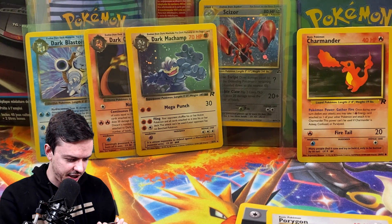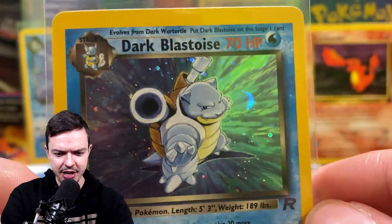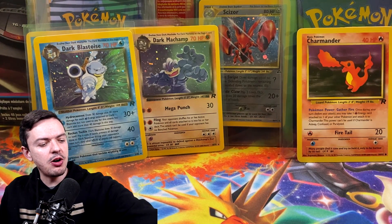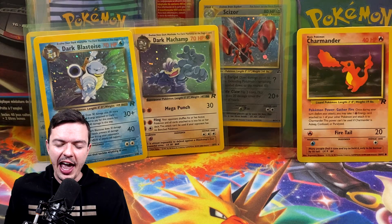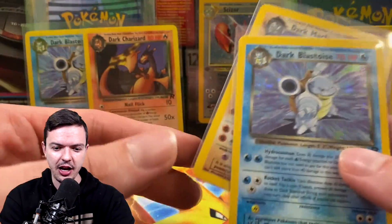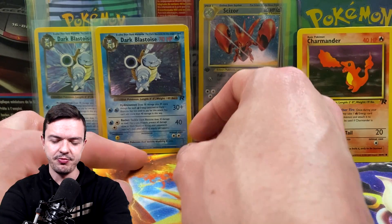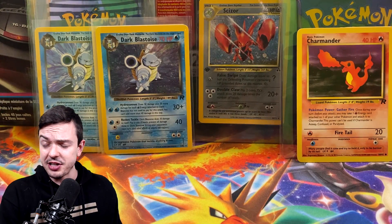What started as me expecting to get shafted ended up being pretty fire. The condition on this Blastoise is actually fantastic — wait, it's super off-center at the top, and there's some excess cardboard at the top too. I don't know if they take points away for that in grading. But knowing there are holos in there — worst case you can pull a holo Dark Blastoise or Charizard, get them graded and get something out of it. Hunting for an error card is ridiculous in the first place, but maybe we should try again. I'll see how my opinion changes over the next couple of days.